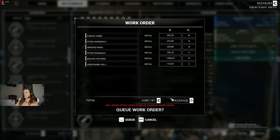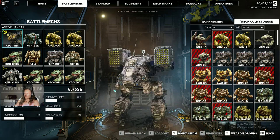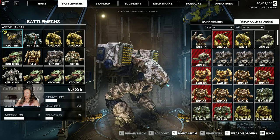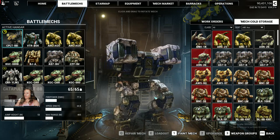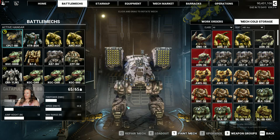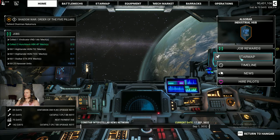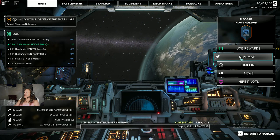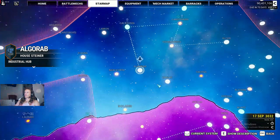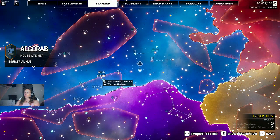Only a cool 3 million C-bills — good thing I'm made of C-bills right now. That was a cool paint scheme too — if I had the miniature, this is exactly how I'd paint it. I used to paint miniatures back in the 90s. What a great game. Well, let's go find a mission to get into and we'll dick around with that. See you in a bit.